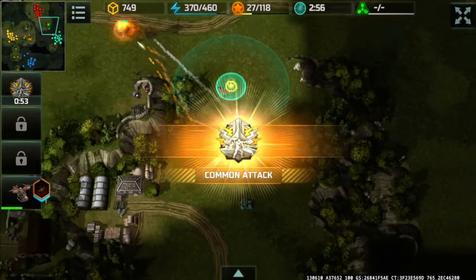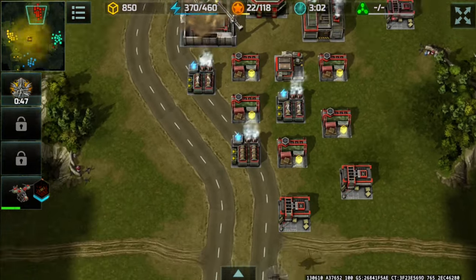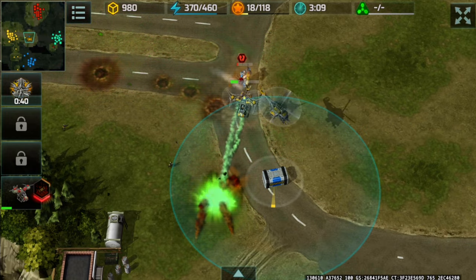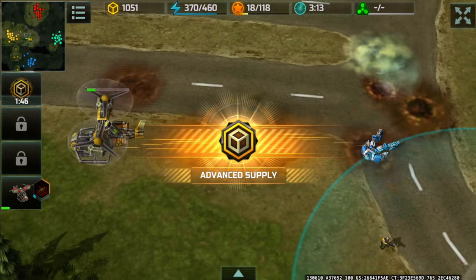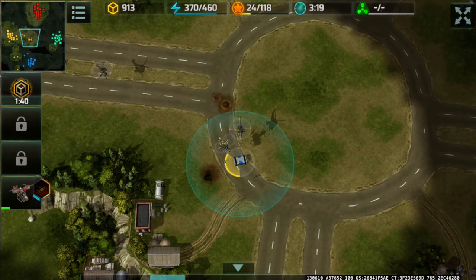Big Elders actually got that super container from Zig. Big Elders, mind you, is rank 25 whereas Zig is rank 27. He has class 9 Wasp. That was so good! So we're now on to capturing this super container around here.